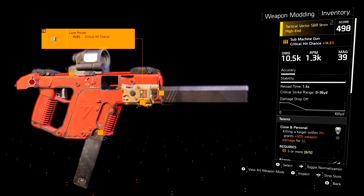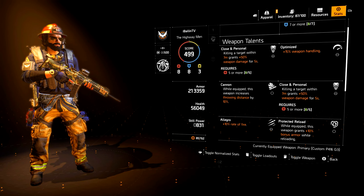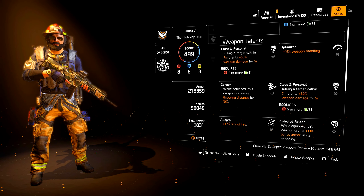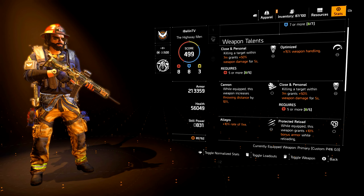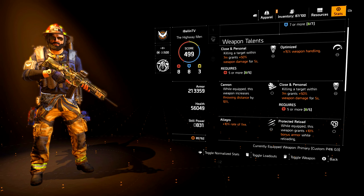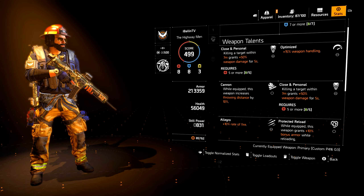We added 20 extra bullets to the magazine with the extended magazine. Going into my stats, I want to talk about some bonuses important for adding extra damage to your SMGs, and also show the talents on my Vector. I have Close and Personal, Cannon, and Allegro. I'm waiting until I get the perfect second talent to recalibrate, and I would trade off Cannon for something else since it's not really that useful — especially with the big patch coming.